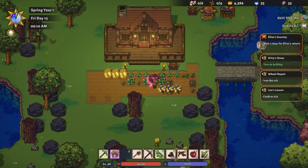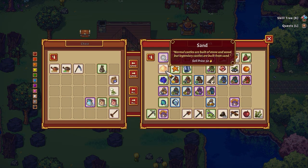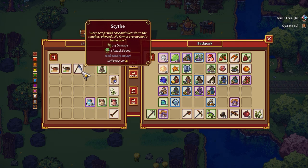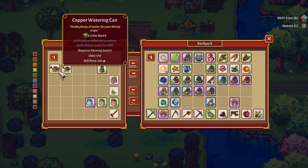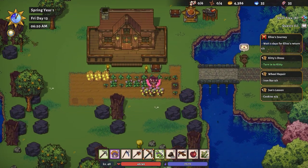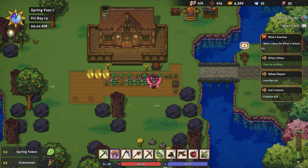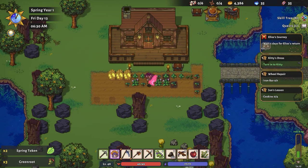We have a pile more seeds. Oh hello! Looks like some things have come in here. Let's get our goodies for the day. I have a funny feeling — I think I'll just stick with that one today. We've got a bunch of things to plant. There we go. What is that? Spring token and green roots. Oh, that was green root.